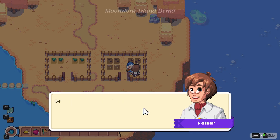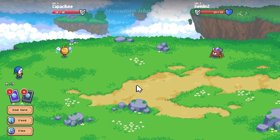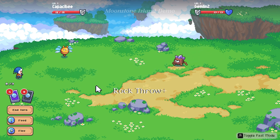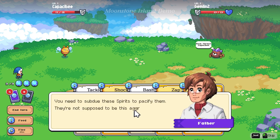There's a wild spirit over there — perfect timing. Get over there and show me what your spirit can do. So this is the part where it's like Pokemon — we can battle with our spirits. Looks like this Gemmin has a higher speed than your spirit so it gets to make the first move. Enemy turn: Rock Throw.